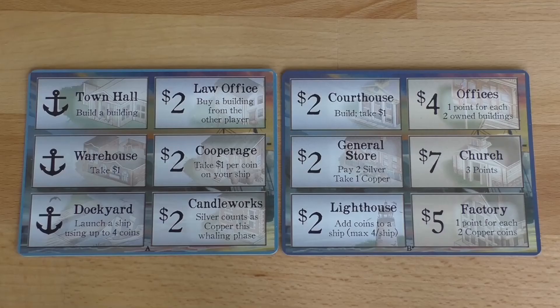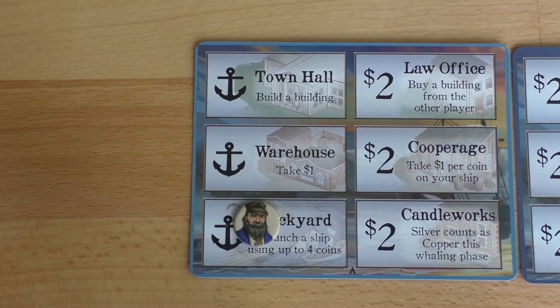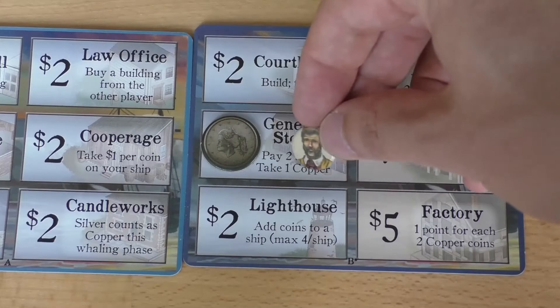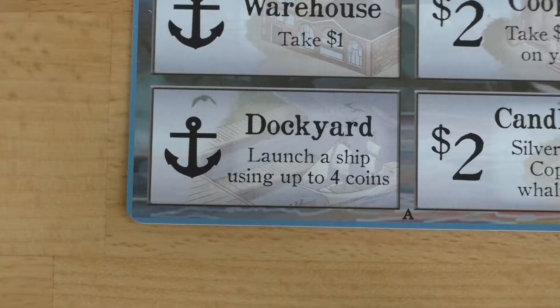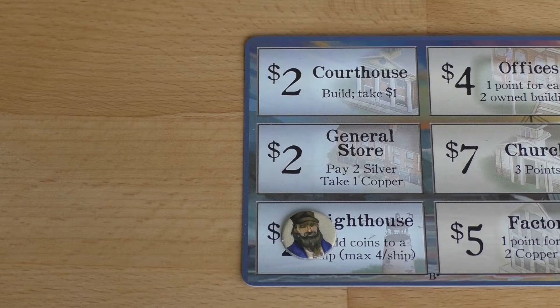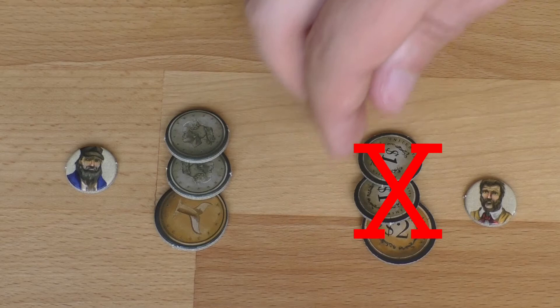The starting player, or captain, begins the action phase by placing their worker token on an available action space. The three action spaces with an anchor can be used from the start of the game and by both players in one action round. They are the town hall action — build a building by paying the cost shown, and that building can now be used by either player. The warehouse action — take one coin. The dockyard action — launch one ship with a maximum of four coins if you do not already have a ship. You cannot launch a ship with the same number of coins as your opponent's ship. The chosen action is completed immediately.